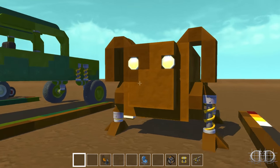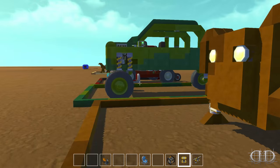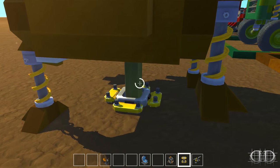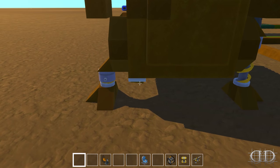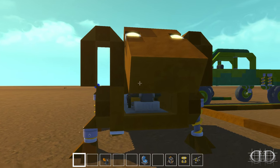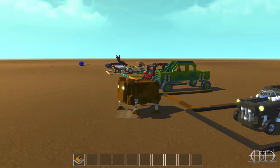We got ourselves a little doggy! Hi little doggy, hi puppy - let's get you out of here, we'll park you over here. You're a handsome puppy! Do you want to go for a walk? Okay, let's go for a walk.